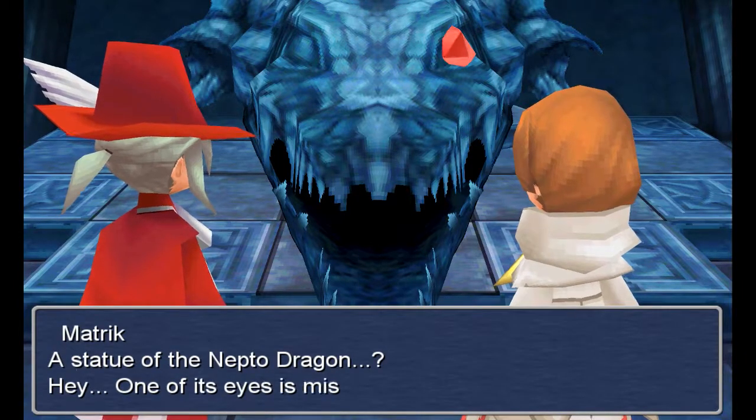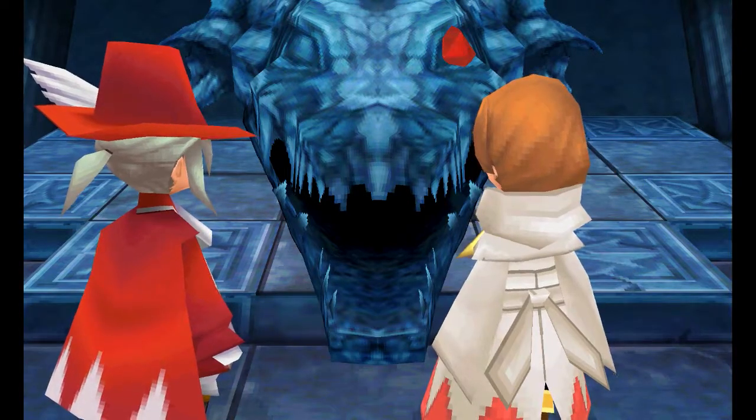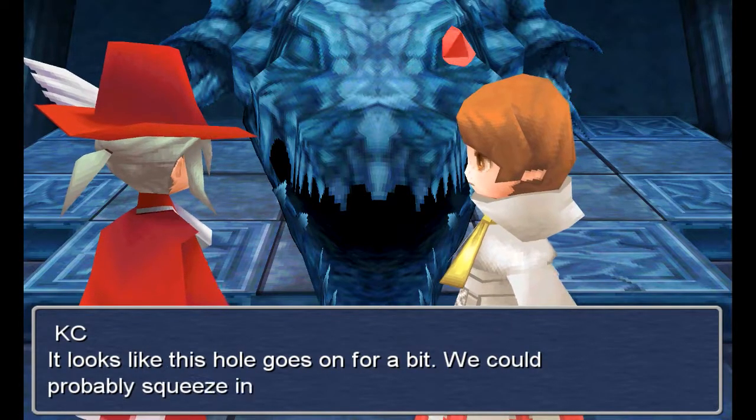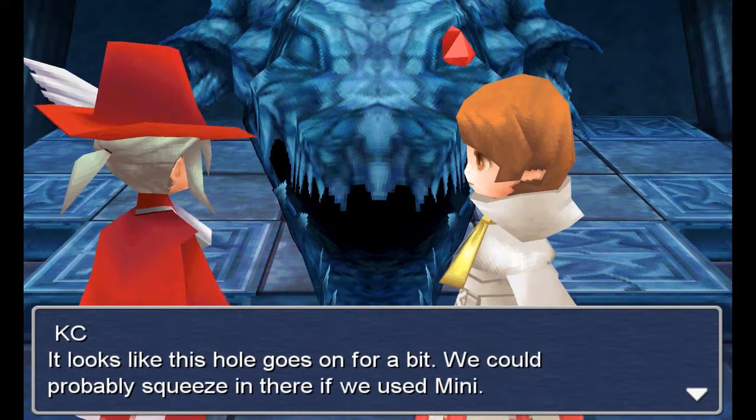A statue of the Nepto Dragon — one of its eyes is missing. Now you guys can probably see where this is going. It looks like this hole goes on for a bit. We could probably squeeze in there if we used mini.